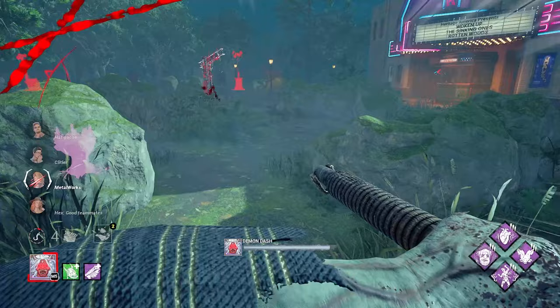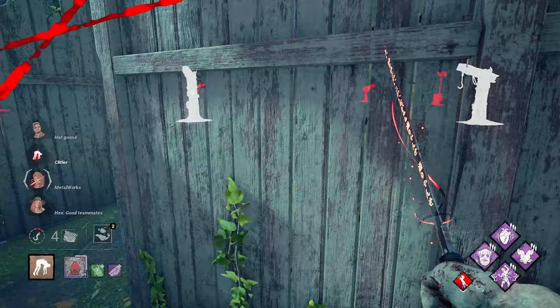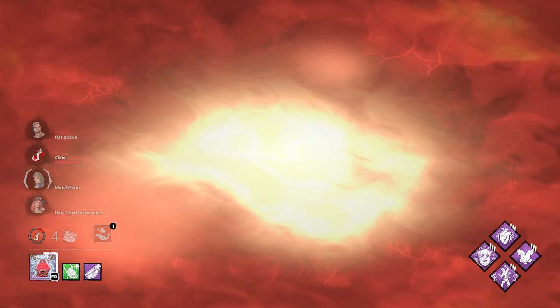No one's over here and they got the unhook already. Hey Dwight, Mr. Dinosaur — Boilover! Oh frick. Scourge hook right here for you, buddy. Have fun once you heal with your decreased repair and healing progress. Blast mine — no. Love that for them.